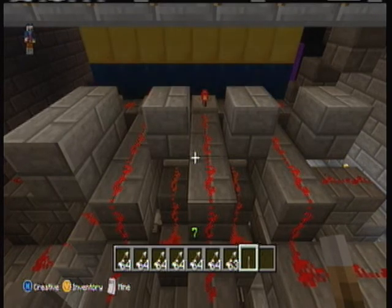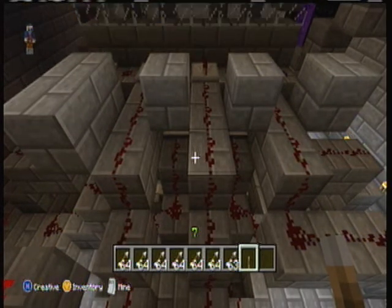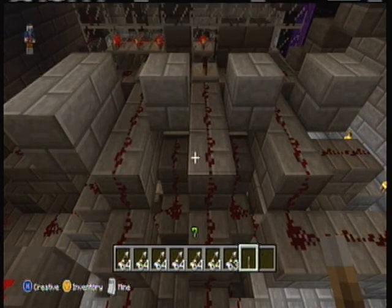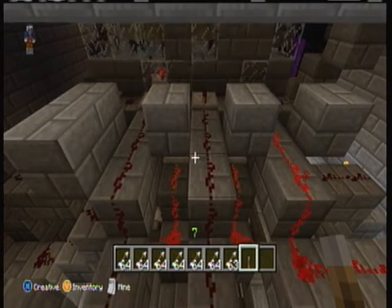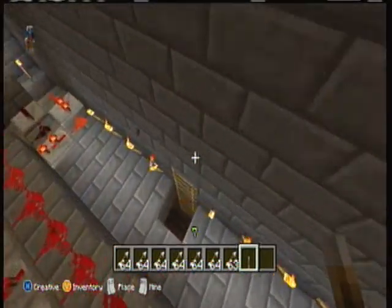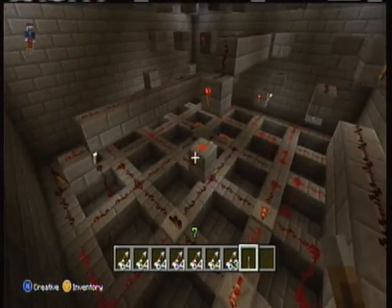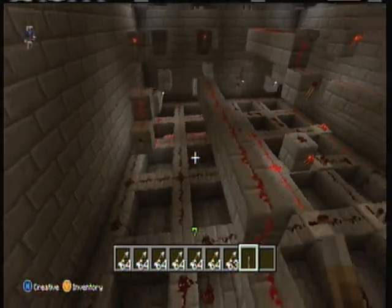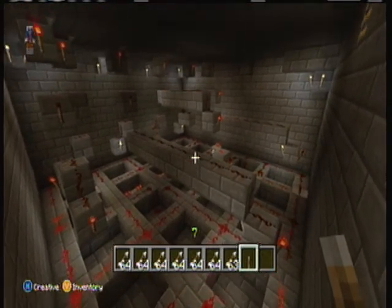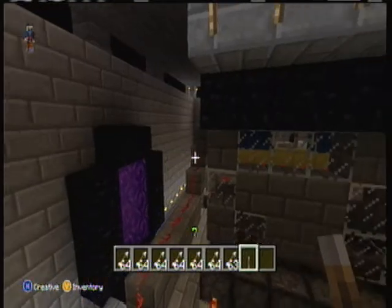Let me take you down to the bottom and show you that portion here. The bottom portion was a lot easier to wire, just because of the way pistons accept power. So there's a lot more open space — not so tight and hard to see what's going on.